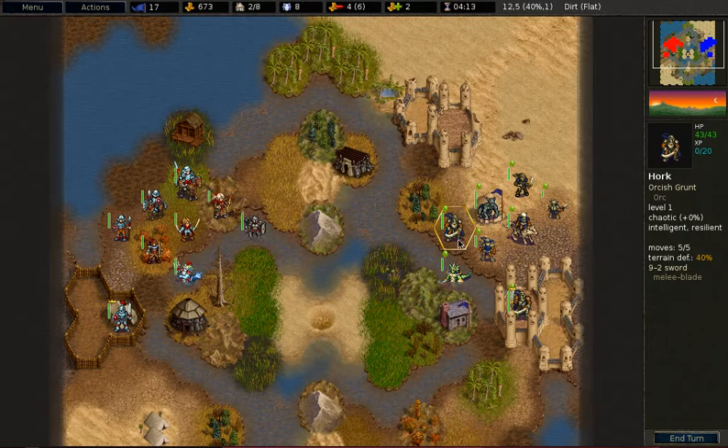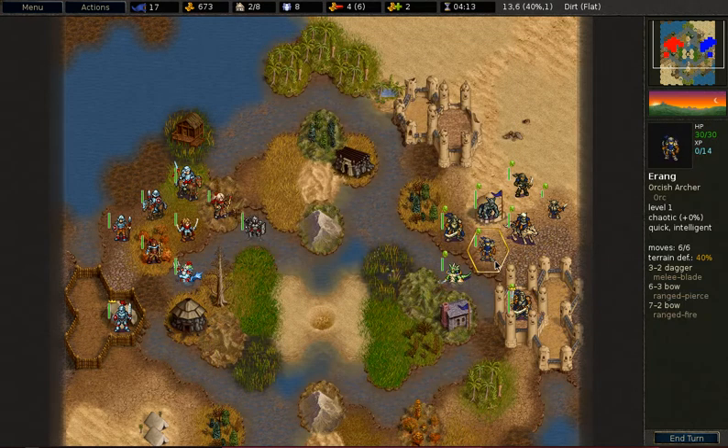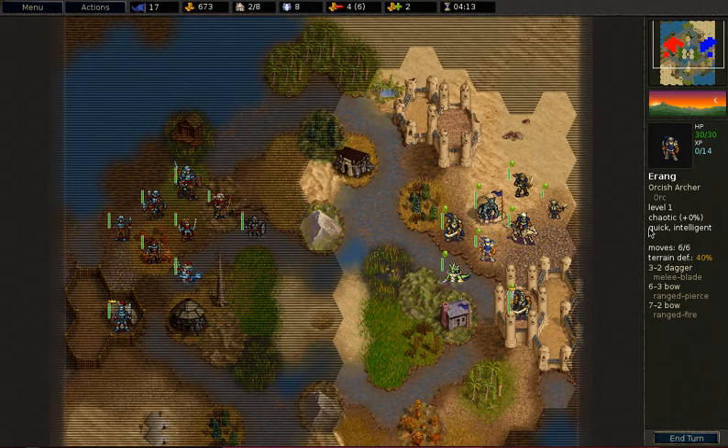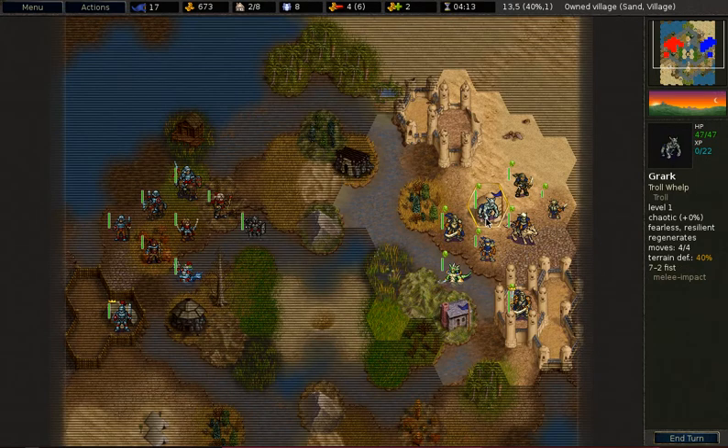Usually ranged units have slightly lower hit points, and the difference with a Grunt is considerable. In this case it's 32 versus 38 hit points. The default difference is only 6 hit points, but in this case it's 13 hit points because the Archer is a quick unit that has lower hit points. So if you take into account all the modifiers, the difference between an Archer and a Grunt can be significant.